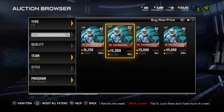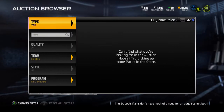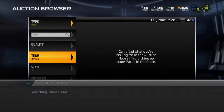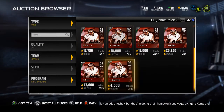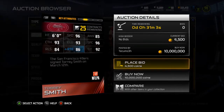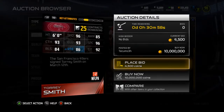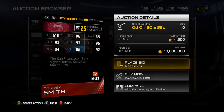Next is Torrey Smith, wide receiver for the 49ers now, was on the Ravens. He is 13K currently and he is Speed Run chemistry, 92 overall. 96 speed, 85 awareness, 93 catching, 93 elusiveness, 96 back catch, 84 release, 86 route running, and 92 catch in traffic.